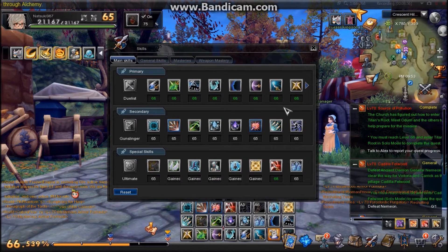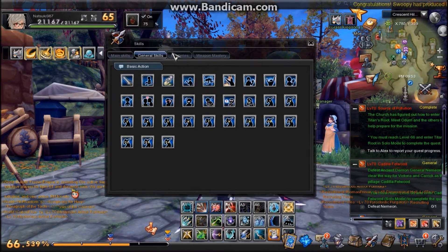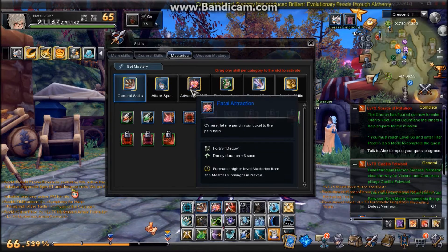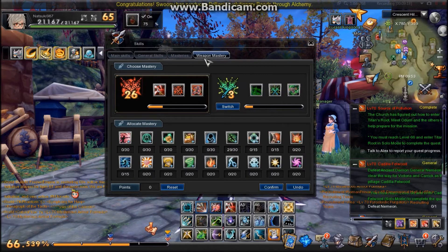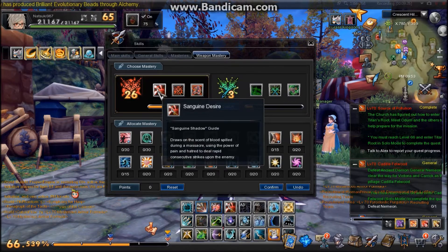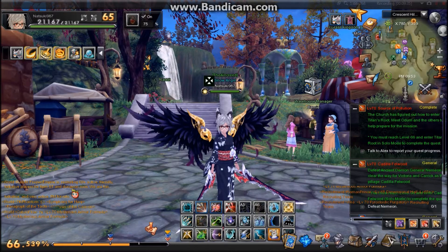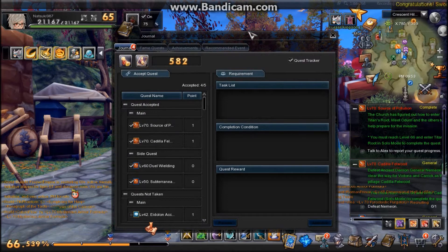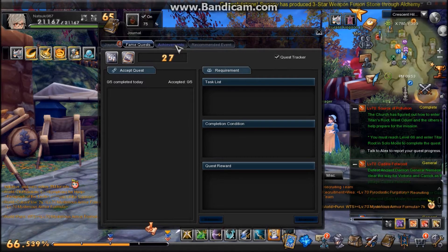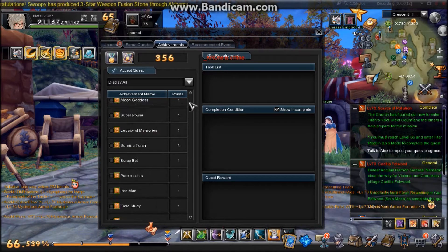Here we have your skills — your primary, secondary, and special. And general skills which is all the actions. Here we have your journal — I've got quest tracker turned on which shows my quests here that I currently have active. Here you should see all your quests and your achievements — all the different things you can do, quests and side quests and all that stuff.